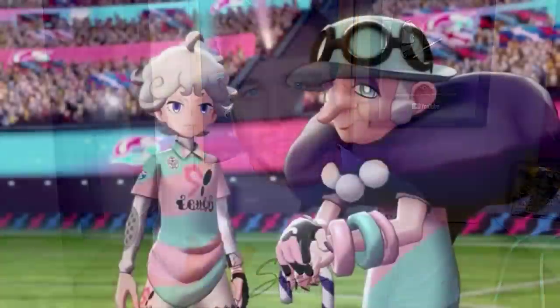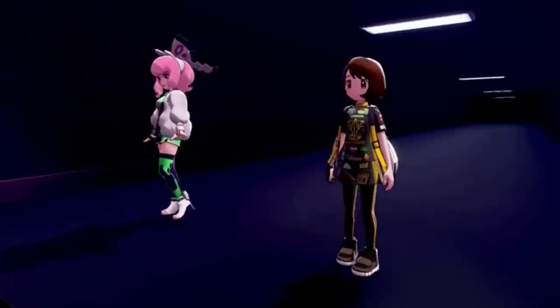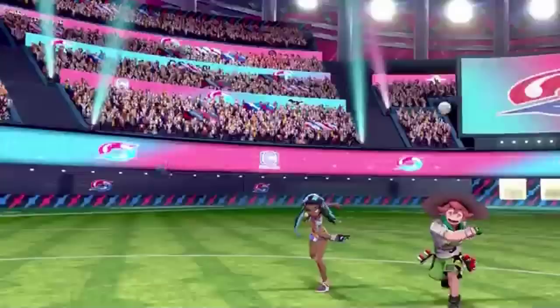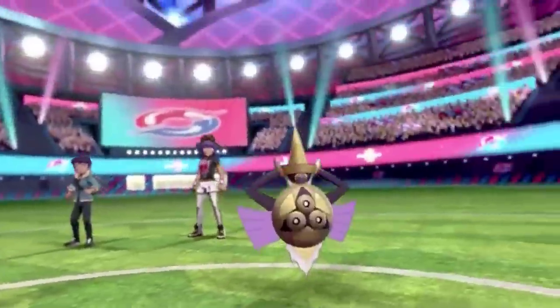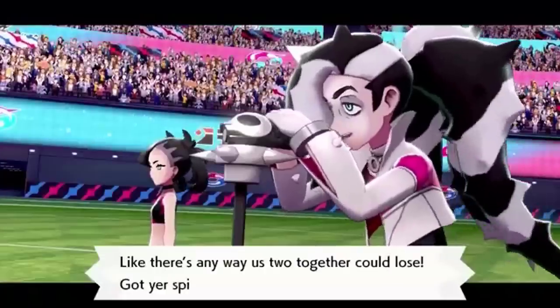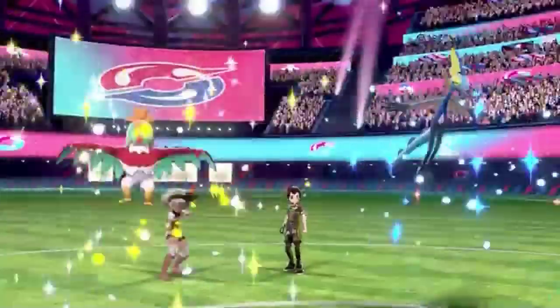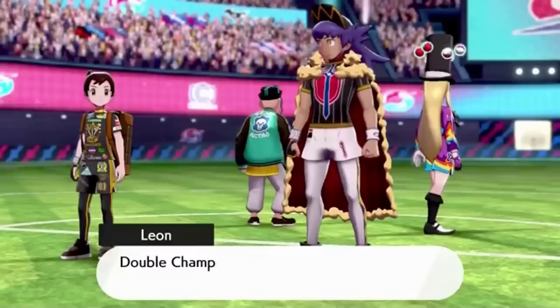Coming up next as the ninth thing to do before the Crown Tundra drops is to get your team ready for the Galarian Star Tournament. This is one of the new features in the Crown Tundra — it pits you against trainers from the story like Leon, Raihan, and Hop in multi-battles. The battles look tough, not a walk in the park. So get your team's IVs and EVs sorted, get some good held items, and be ready for some challenging fights. Galarian Star Tournament looks like a really cool feature.